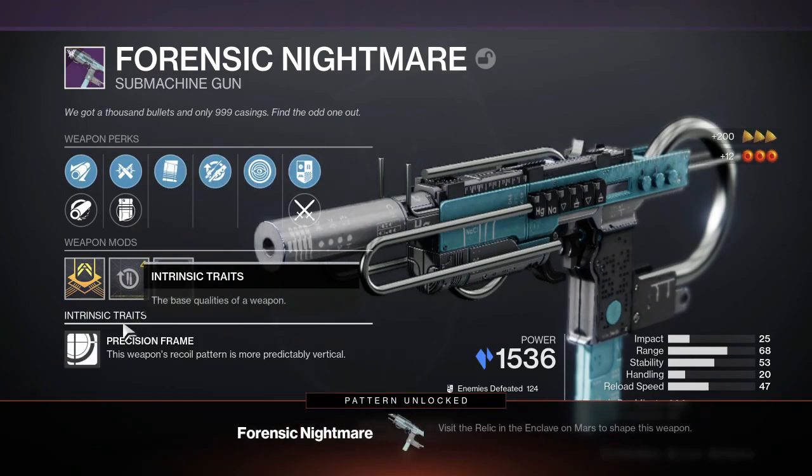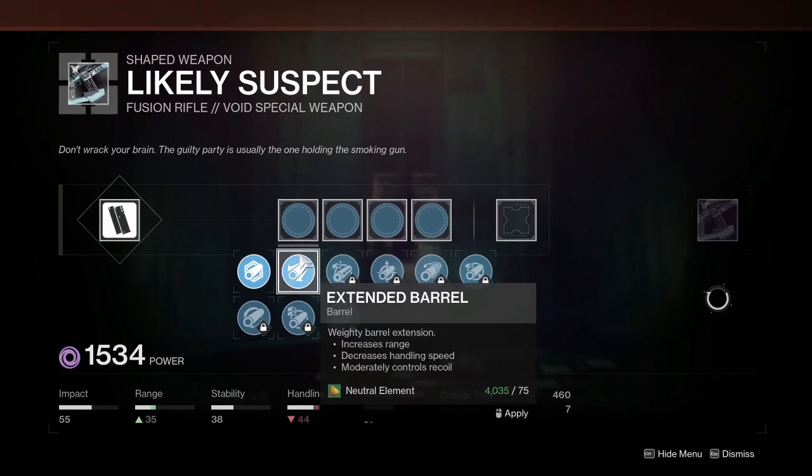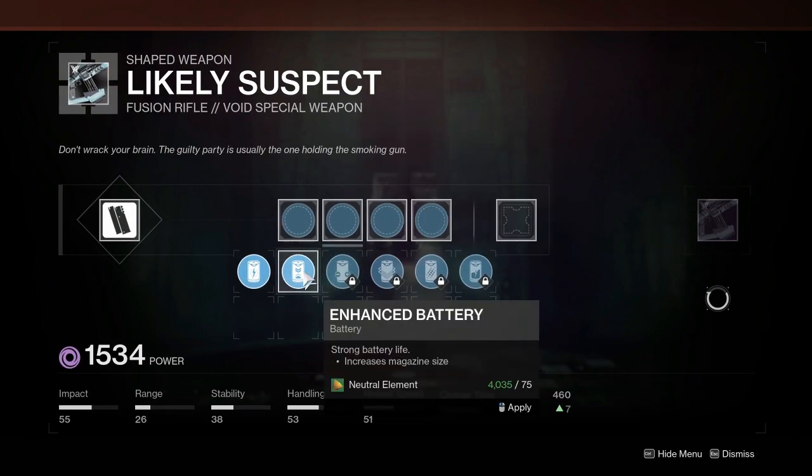One thing that's kind of weird is that the only way you can check how much of your weapon elements you have is at the actual Relic crafting table itself. You can't check it on your character at all times — you have to go to the Enclave to check it. So just keep that in mind.